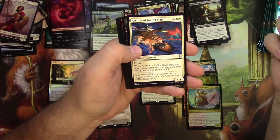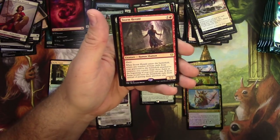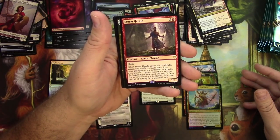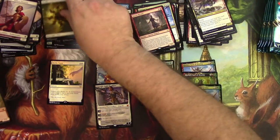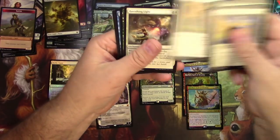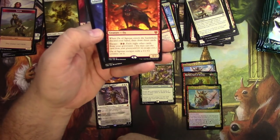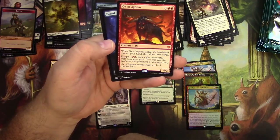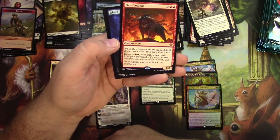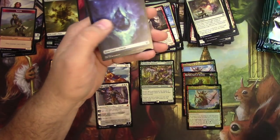Mischievous Chimera. Archon of Falling Stars. Tymaret Chosen from Death. And a Storm Herald — 3/2 for 3 with Haste. When he enters the battlefield, return any number of aura cards from your graveyard to the battlefield attached to creatures you control. Exile those auras at the beginning of your next end step or if they'd leave the battlefield. Not bad either. Banishing Light. Nyx Herald. Sage of Mysteries. The 7th Mythic of the Box — Ox of Aganos! It's a 4/2 for 5: when it enters, discard your hand then draw 3 cards. You can escape it for 2 by exiling 8 cards, and it escapes with a +1/+1 counter. You really just want to throw this in your graveyard and escape it to draw some cards.